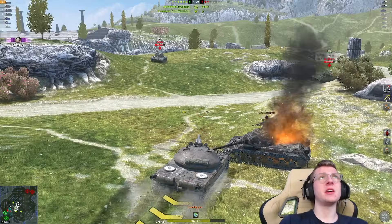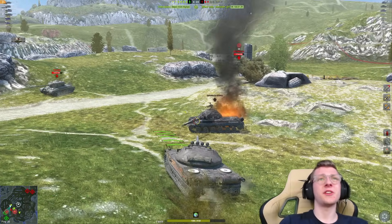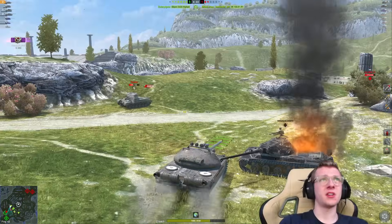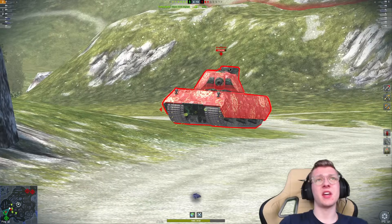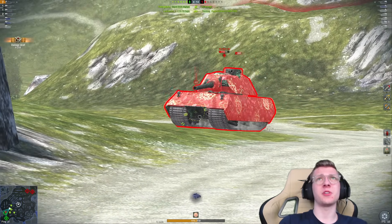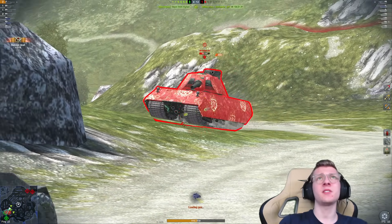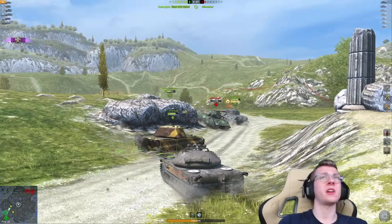Now we're just going to angle so that the Pershing has a hard time penning us — it's just these two guys left anyway. The only tank I want to shoot is the VK-100. We got one pen into his lower plate — 350, two pens — 355, and three pens — 322. There you go.